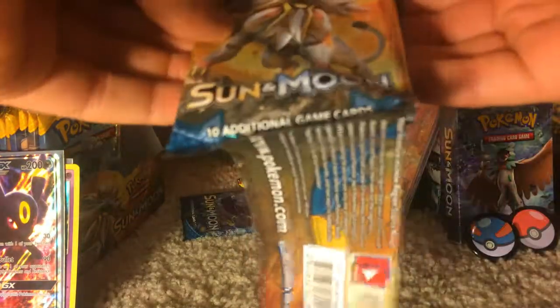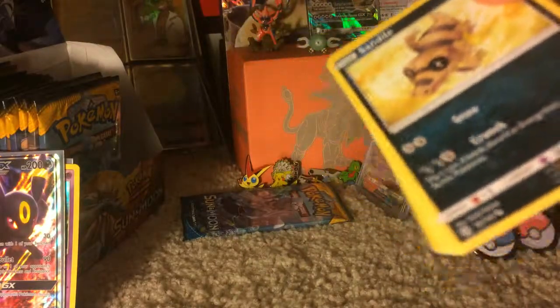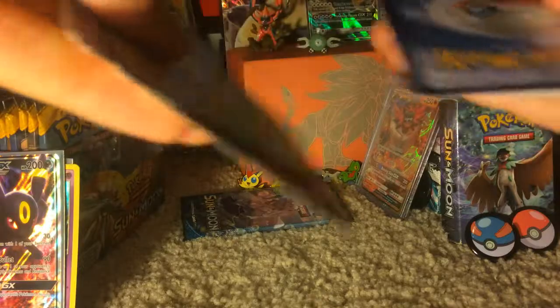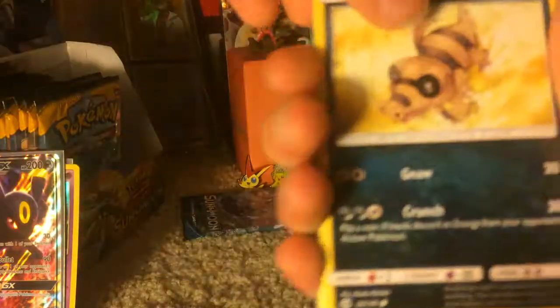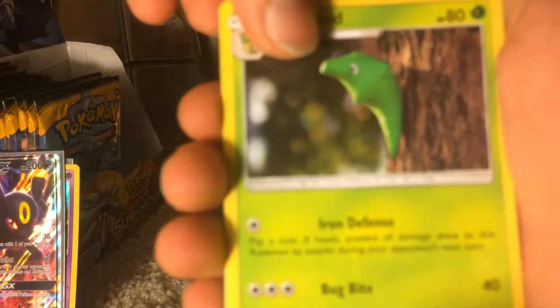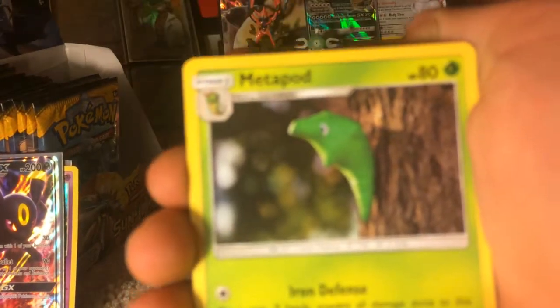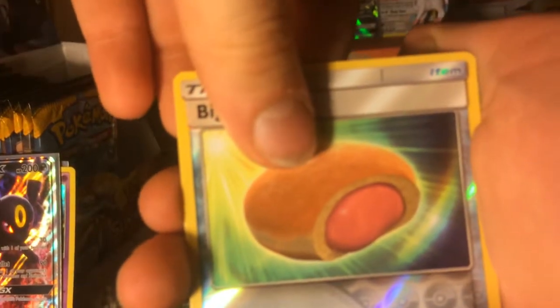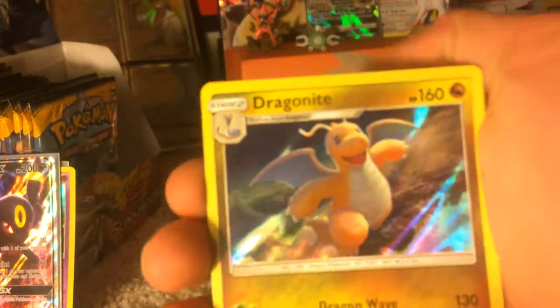My camera cut out there, sorry guys. That pack came open really easily. Sand Isle, Alolan Meowth, Pikipek, Bebe, Scyther, Torracat, Metapod, Pokemon Catcher, Oranguru Reverse, and a Dragonite Holo.